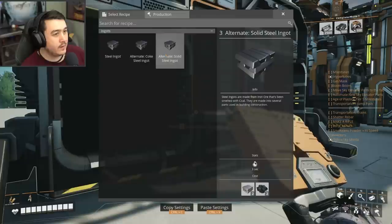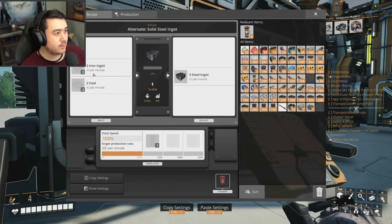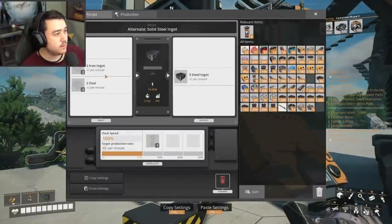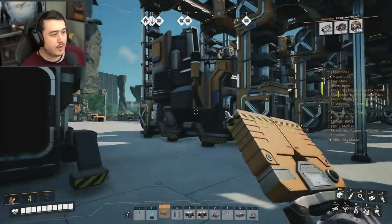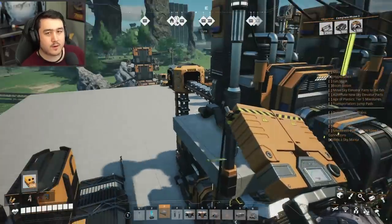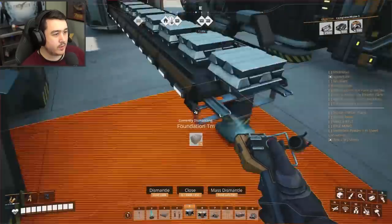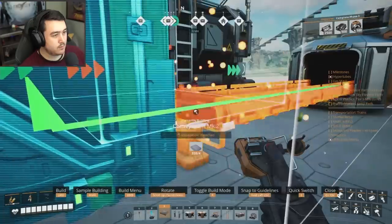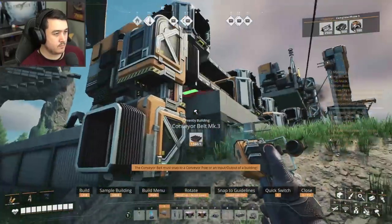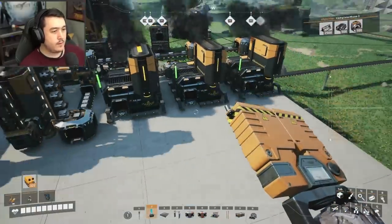We also have the solid steel ingot alternate recipe — just two iron ingots and some coal — which should keep us running lean. That requires 40 iron ingots per minute and 2 coal per foundry. Multiplying by three foundries: 120 iron ingots per minute to produce 180 steel per minute. So half our iron ingots go towards steel, the other half towards iron plates and iron rods. All right, we've got our steel.